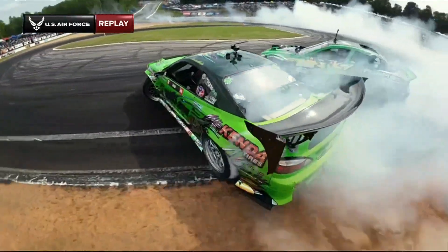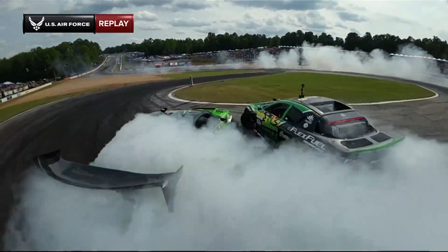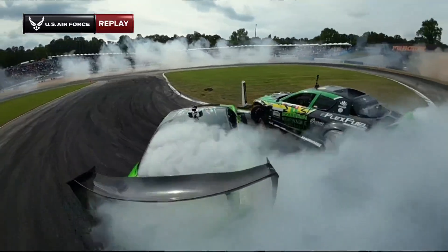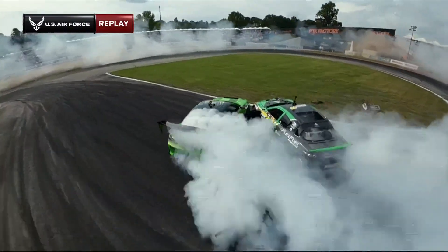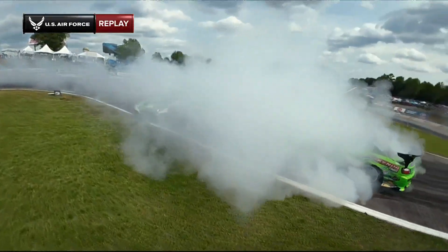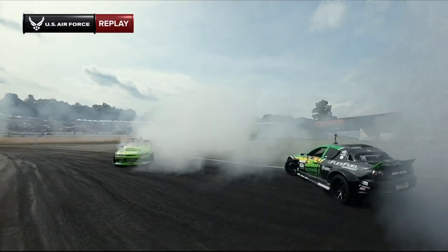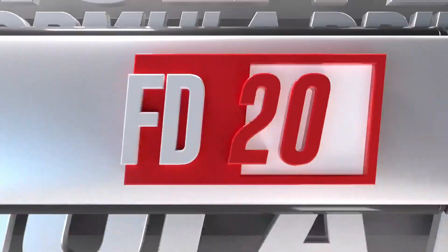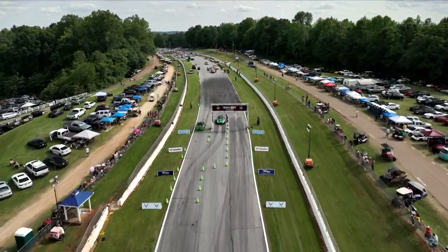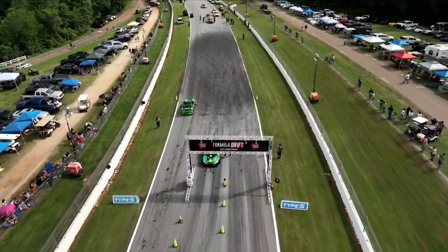When your inside front wheel gets locked up by being touched by the other car, it causes the car to pivot and rotate around that tire because that tire is slowing down. You can see multiple hits there, and that second or third hit is just too much for the chassis to handle in terms of rotational force — the car over-rotates. That spin will be blamed on Kyle Mohan for getting too aggressive and making multiple contacts with Forrest Wang's car.